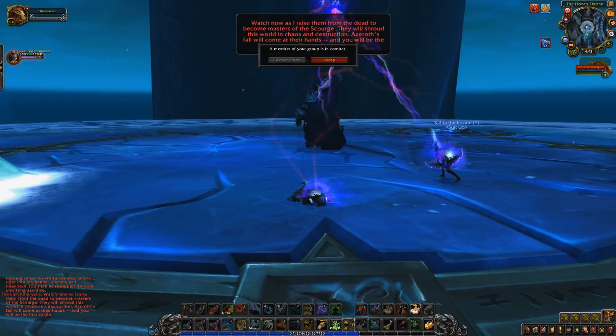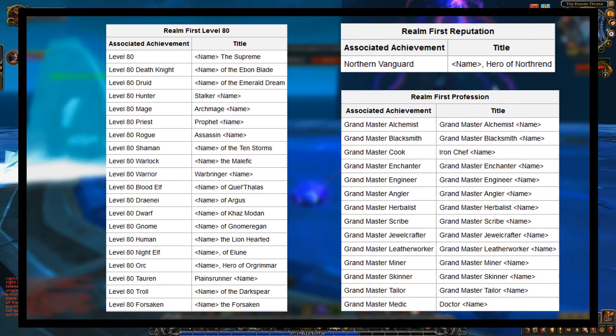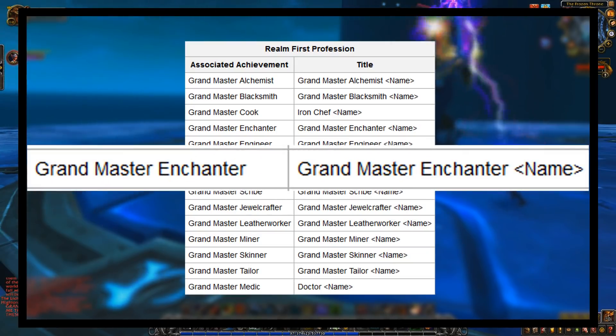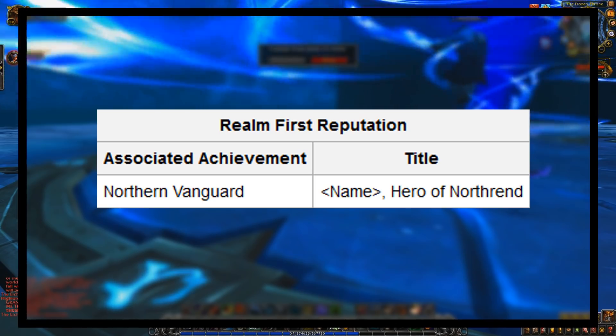And at number one, we have the Wrath of the Lich King server-first titles. Back in Wrath of the Lich King is when Blizzard added achievements to the game, including the idea of getting titles attached to your characters based on certain achievements. There was a series of feats of strength for being the first person on your server to hit max level, get the highest level in the newest professions, or complete the Northrend Vanguard achievement — getting exalted reputations with all Northrend factions. For example, the first Priest to hit level 80 would get the Prophet title, the first Grandmaster Enchanter would get the Grandmaster Enchanter title, and the first Northrend Vanguard would get the Hero of Northrend title — only that one person per server.